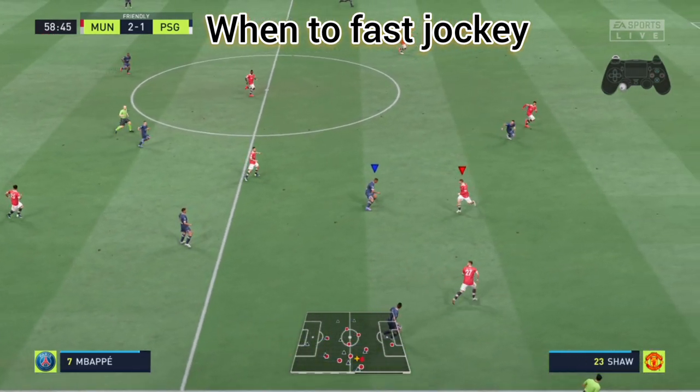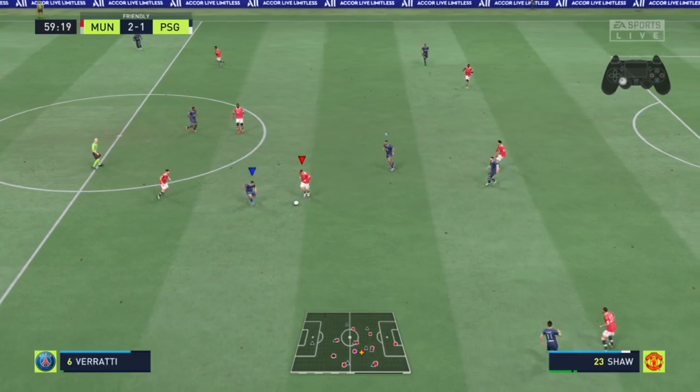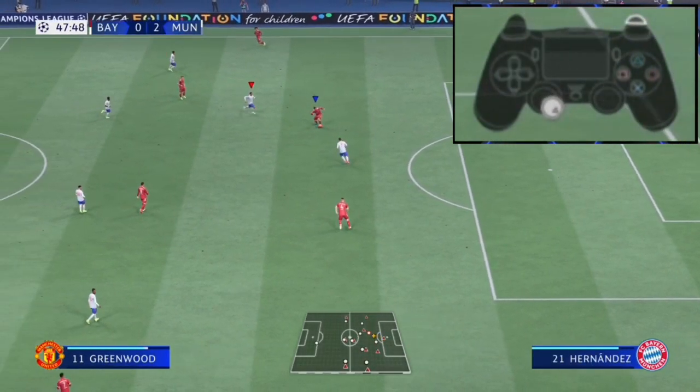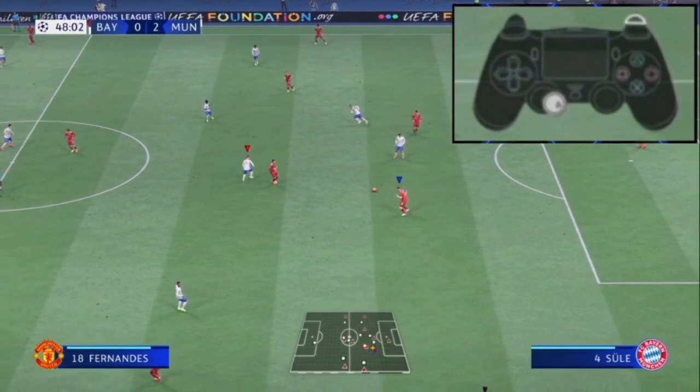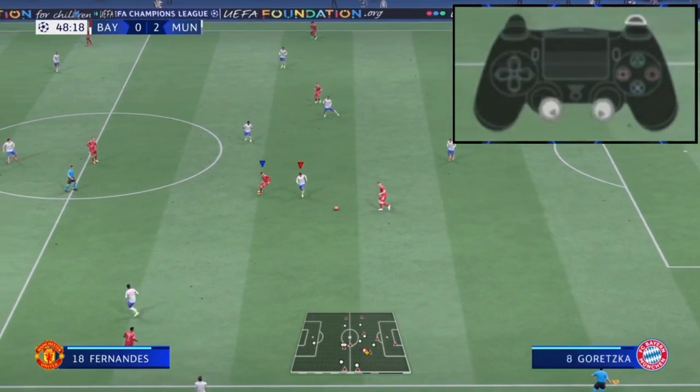When to fast jockey: when a player is in jockey motion he changes direction quickly, so we use fast jockey when trying to change directions quickly, especially from a sprinting motion. When you're sprinting and you need to change direction fast, don't release the sprint button — continue holding it and then hold the jockey, and your player will turn quickly.